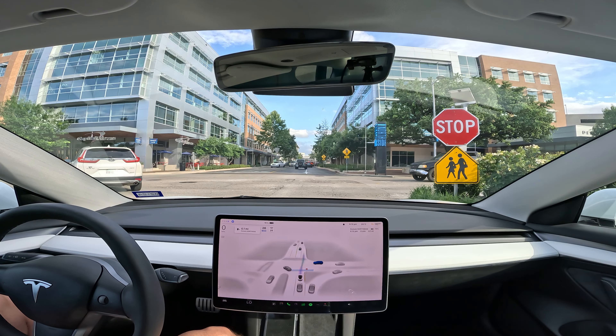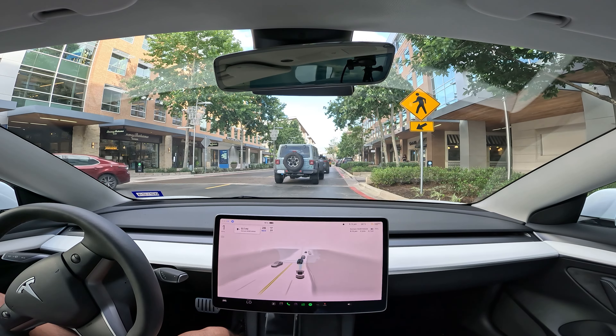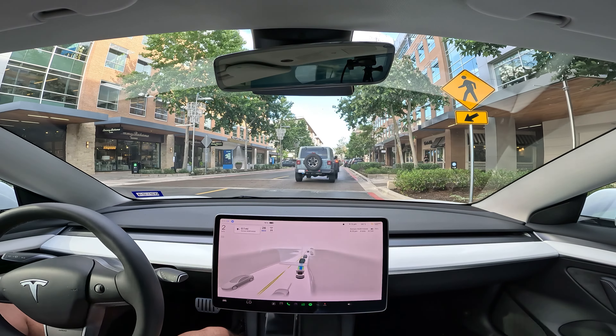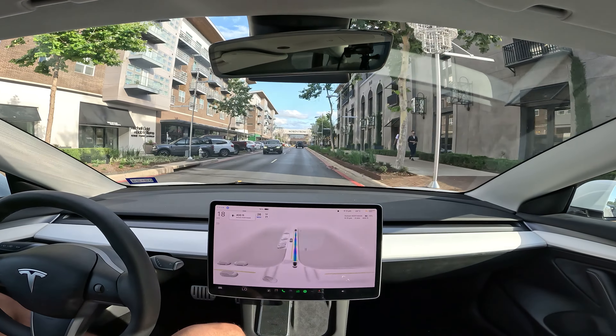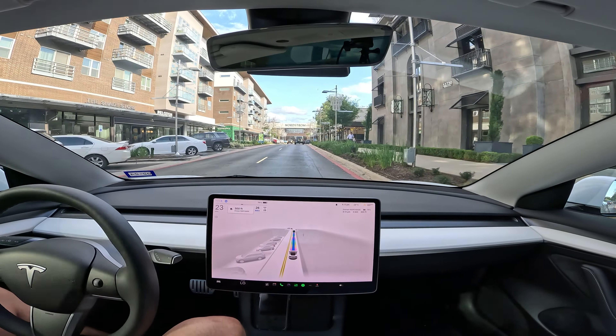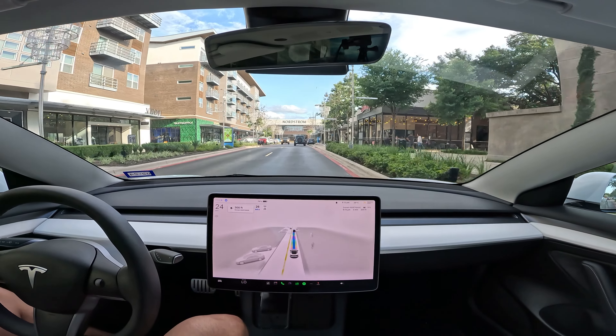Aside from that awkward stop, this intersection was a pretty major issue. It's not creeping forward to see more of the intersection and determine when to stop or go. There is a spot after a truck where I should go, but the software doesn't do anything, so I had to take over unfortunately to make it move. I wish it was able to creep forward to see when it was my turn to go, but it didn't do that — and that would have been the solution.